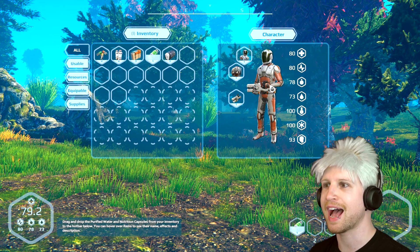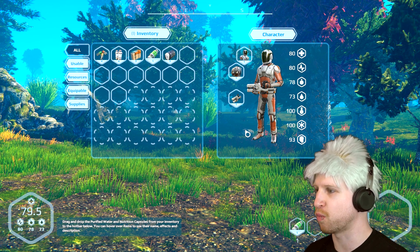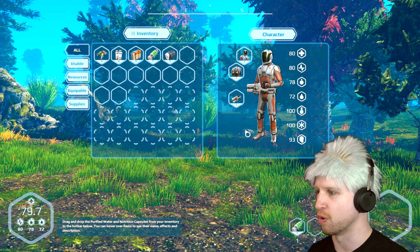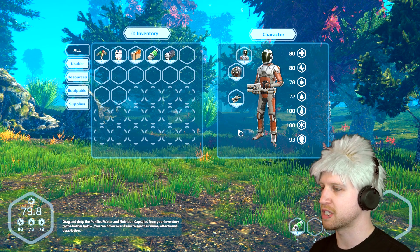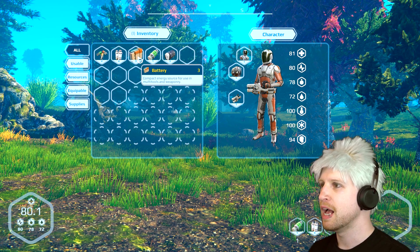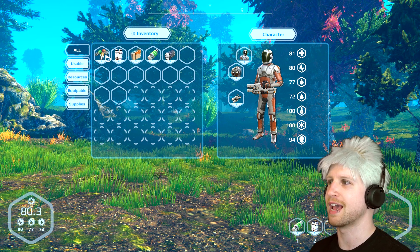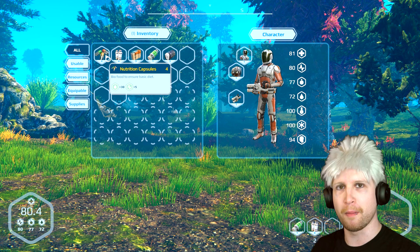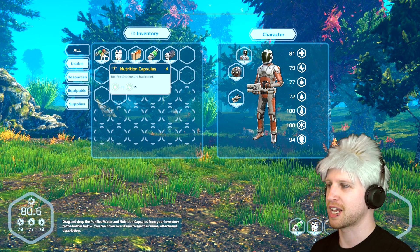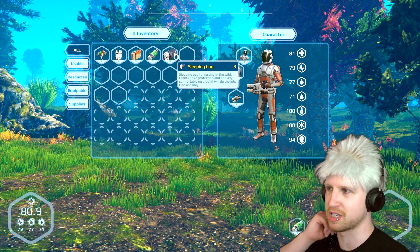Hungers and thirsters. This is much different than the creative mode I was messing with. Drag and drop the purified water and nutrition capsules from your inventory to the hotbar below. You can hover over items to see their name, effect, and description. That's a battery, which is a compact energy source for use with multi-tools and weaponry, because this game also has a lot of references to No Man's Sky. I don't know if they did that necessarily on purpose, but just like exploring the environment and the way that your character controls just kind of feels the same way.